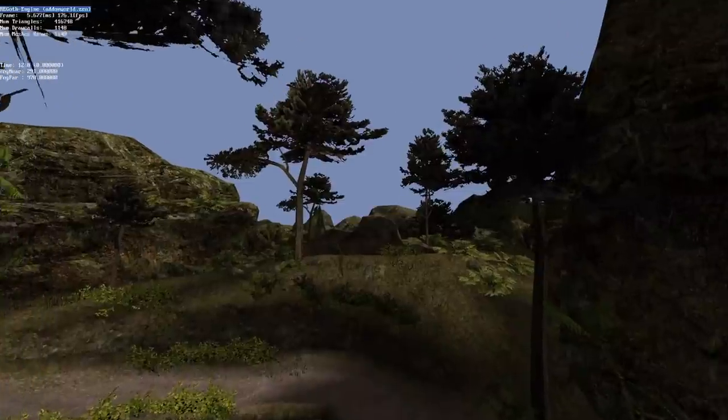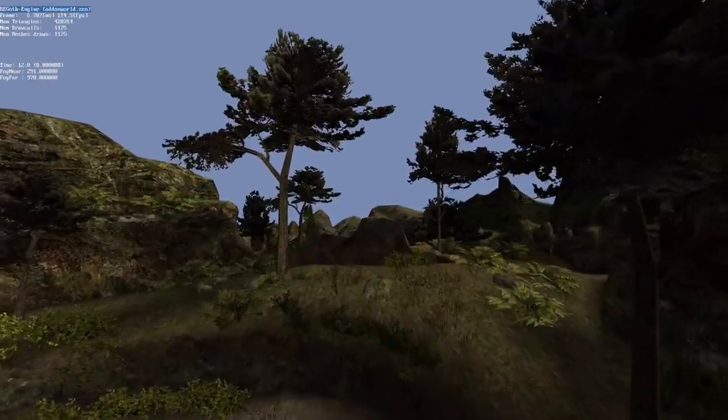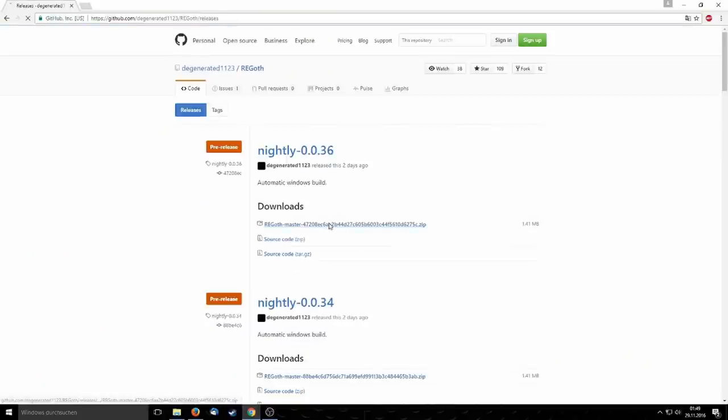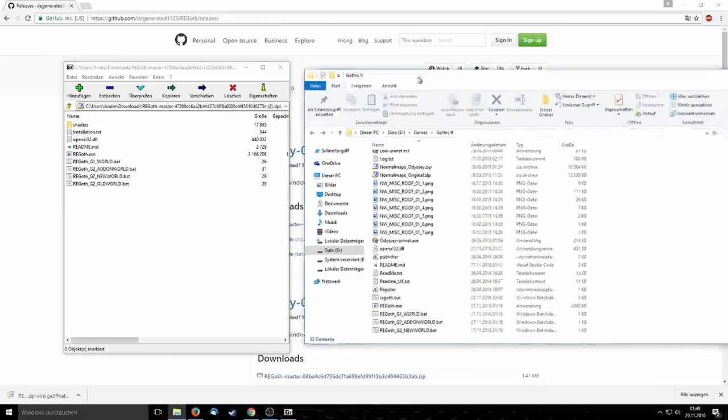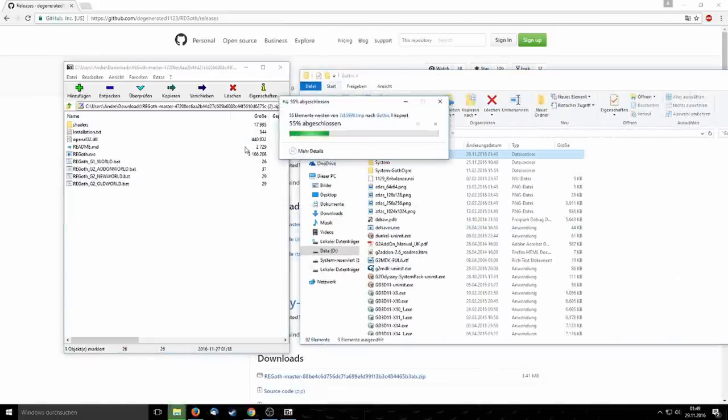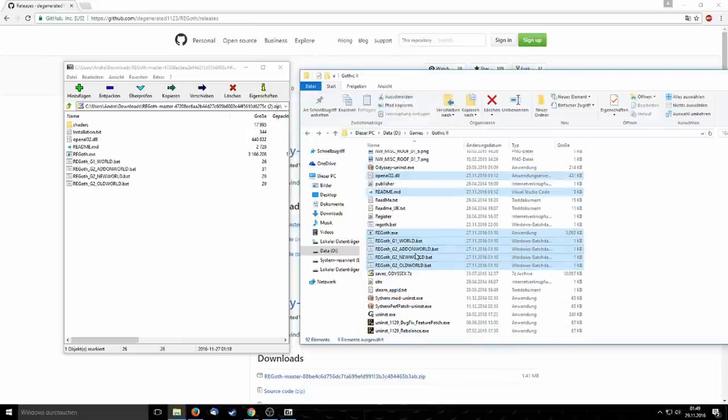Hello and welcome to the first release commentary of DreeGoth, an open source re-implementation of the Gothic games. If you want to try the engine yourself, you can now download compiled versions from GitHub. Just get one of the releases and drop the contents into your game's root folder. It is designed to run with both Gothic 1 and 2. After running one of the batch files, your game should load.